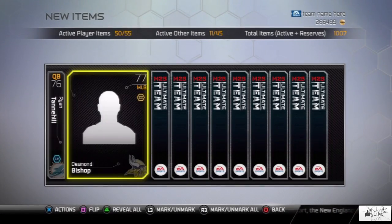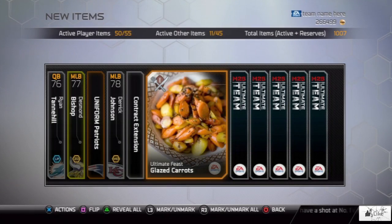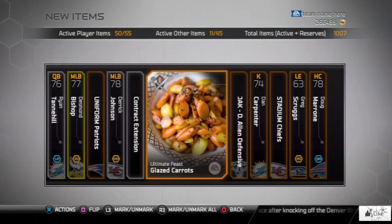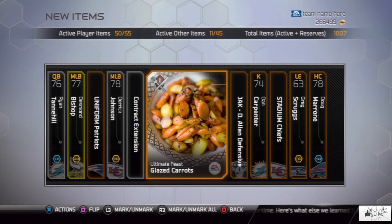Getting too excited about this promo. There we go — we got glazed carrots in our last and final pack. Ultimate Feast glazed carrots.